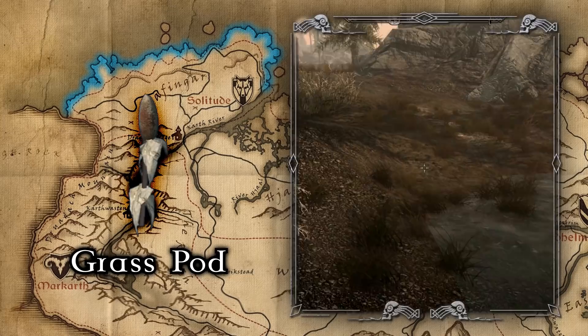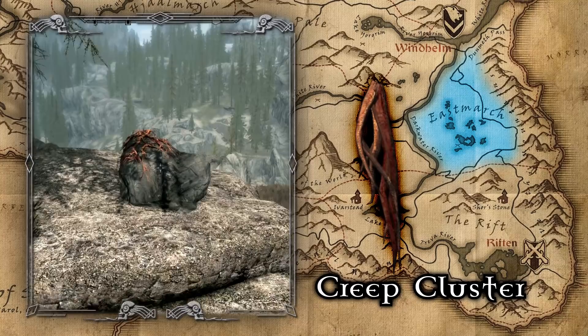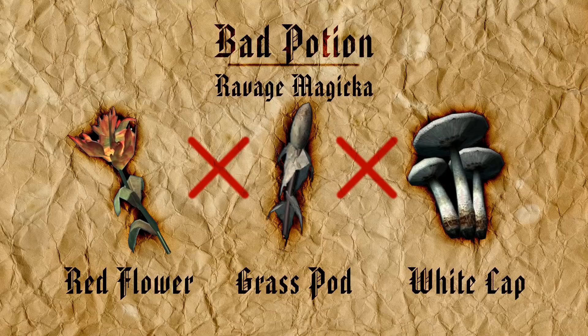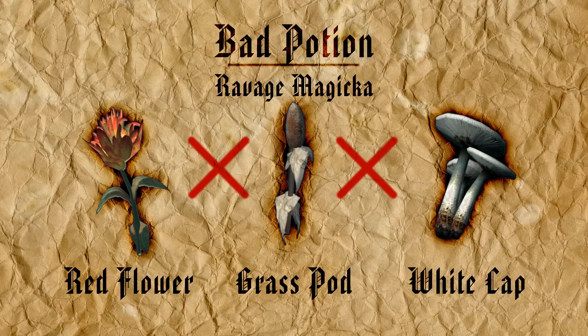The last easily found ingredient for Restore Magicka is Creep Cluster, a strange red root growing all over Eastmarch — the hot spring and geyser-covered area located south of Windhelm and north of Riften. Before moving on, take caution when brewing Restore Magicka potions to never combine red mountain flowers, whitecaps, or grass pods, as all three of these components will yield a Ravage Magicka effect, which doesn't just damage Magicka but reduces your maximum Magicka — clearly an effect you don't want since it reduces the exact thing you're trying to restore.